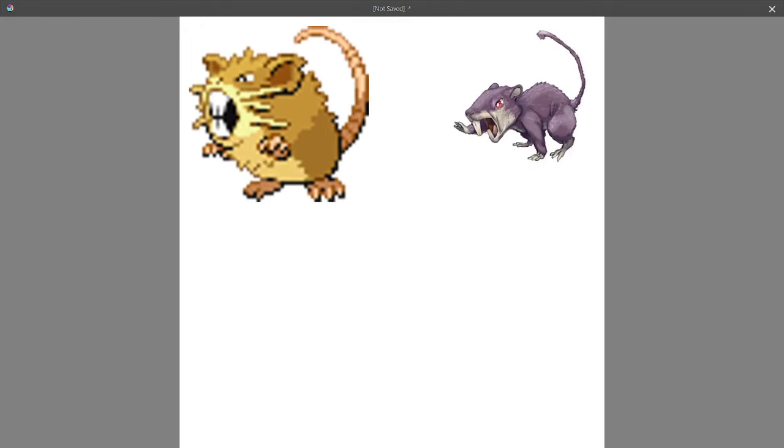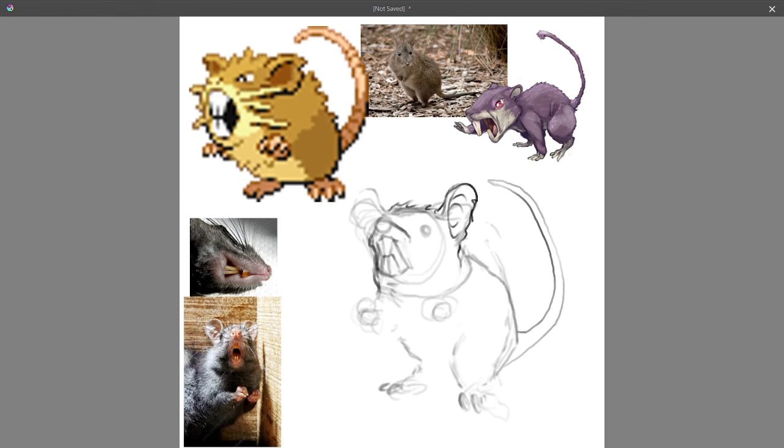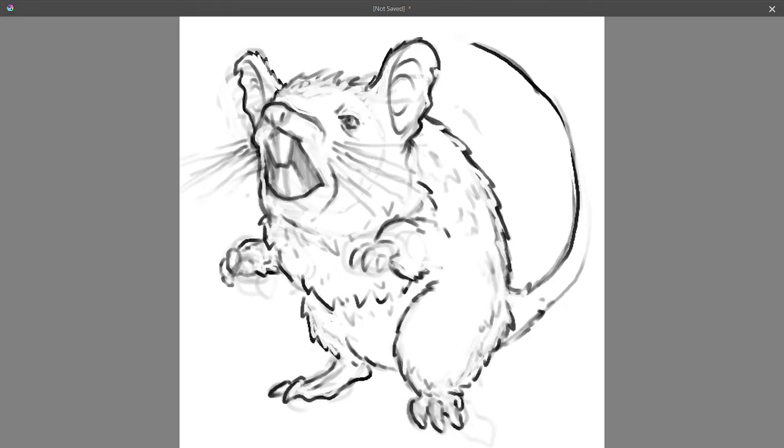When it came to Raticate, I took similar anatomical references to Rattata. However, I also decided to shift my approach to how I designed this one. When it comes to these early root Pokemon especially, the Pokemon company really did just slap a weird color on an existing animal and call it a day. However, with a lot of the Gen 1 Pokedex, they seemed to have a very similar approach to their designs as fantasy RPGs of the time did — taking heavy reference from real world creatures and using them to make a less-than-realistic design. Although there is certainly nothing unrealistic about a large rat, which Raticate simply is, I still wanted to do the RPG enemy design route and focus on some of the less realistic proportions.